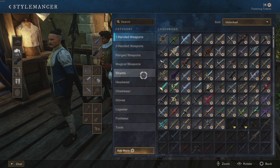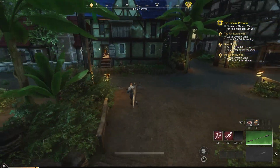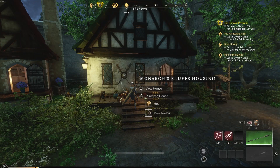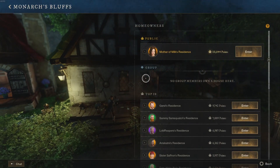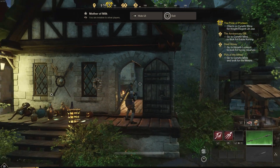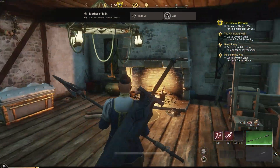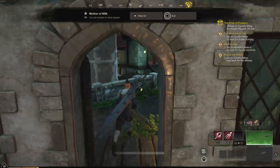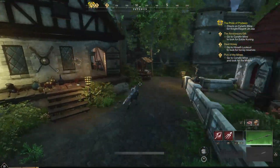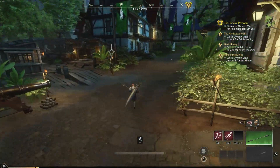Transmog automatically saves weapons you pick up so you can go back and select whatever skin you want to look however you like. For homeownership, you basically get $5,000 off your first home — if it's a $5,000 home it's free, a $10,000 home costs $5,000, and so on. If you're ranking up, just get the cheapest homes. Do not spend $20,000 on a home with all the storage available now — buy the $5,000 gold homes and save a lot of money in the end.